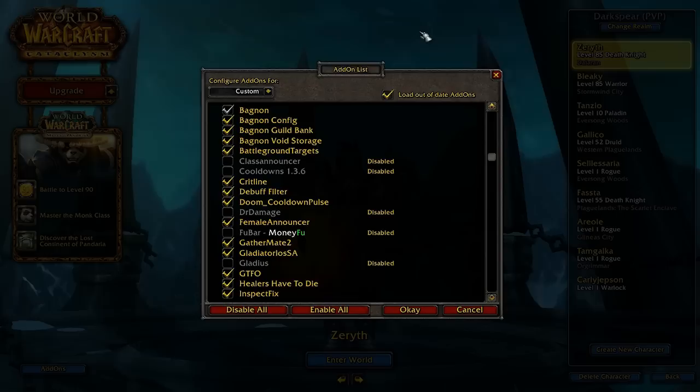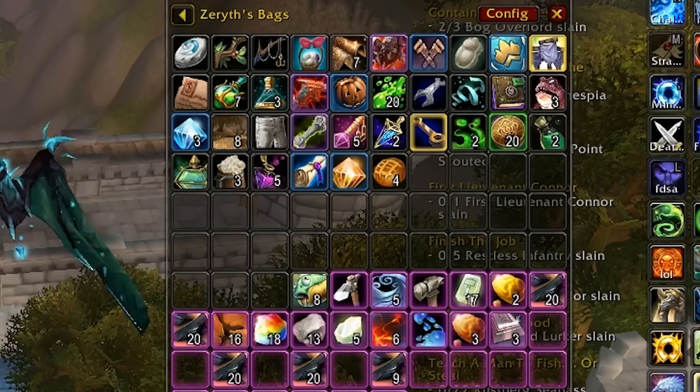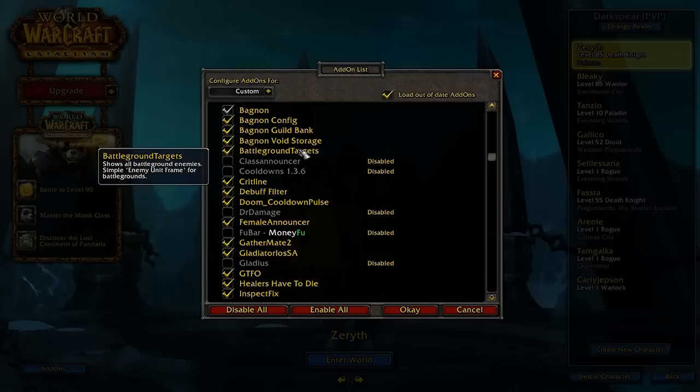As you can see I have most of my add-ons set up right now. I have Bagnon and BagnonConfig — this one basically just displays all of your bags in one window, which is really nice. So I have the Bagnon, the Guild Bank, and the Void Storage Bank.